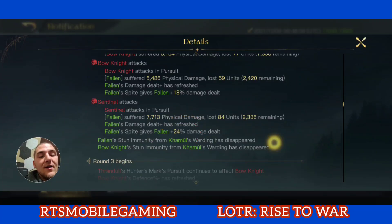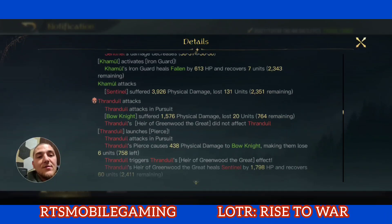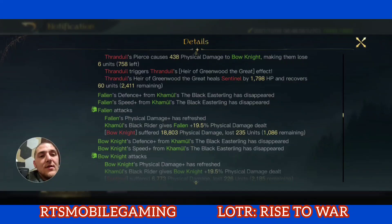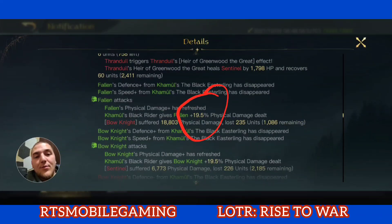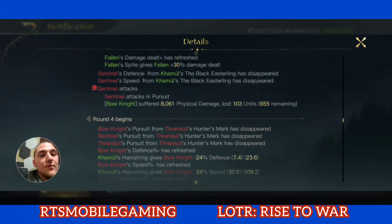Going into round three — this is the moneymaker. I've got the Fallen dealing plus 19.5% damage from the Black Rider, as well as plus 24% damage from Spite. That's a total of just under 44% increased damage output from the Fallen. They're hitting for 18.8k, and the enemy has some reduced defense. Let's jump to round six.